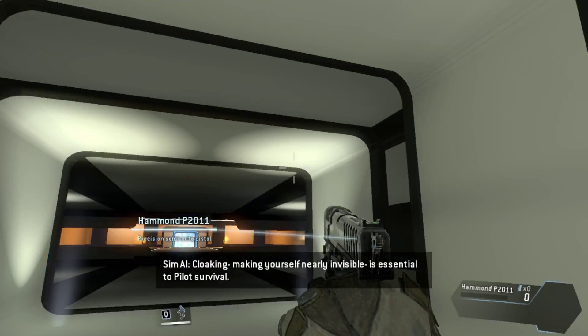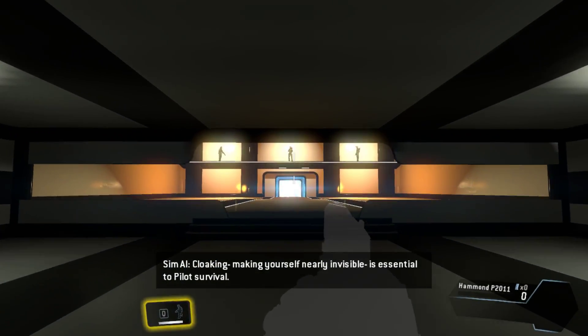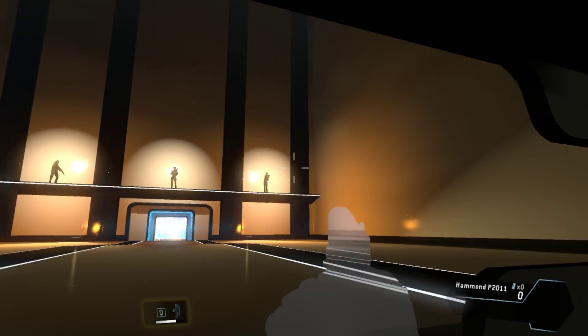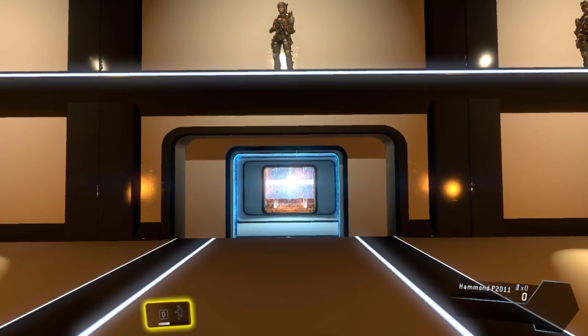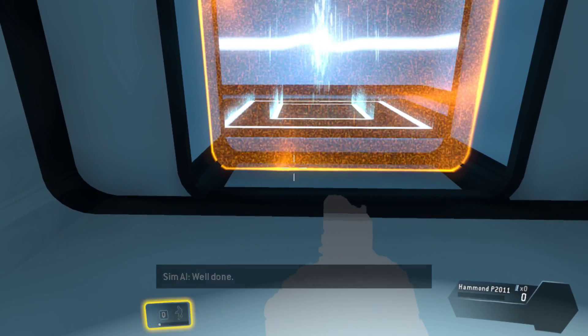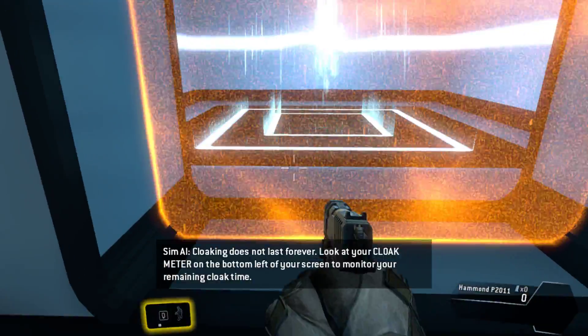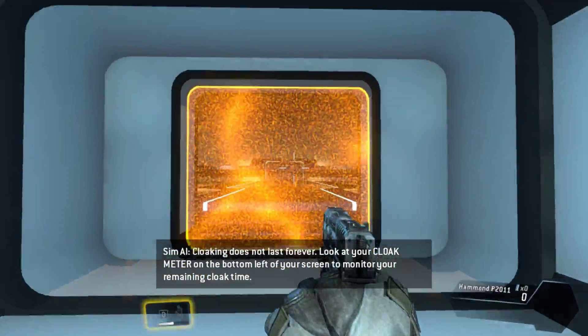Cloaking — making yourself nearly invisible — is essential to pilot survival. Well done. Cloaking does not last forever; look at your cloak meter on the bottom left of your screen to monitor your remaining cloak time.